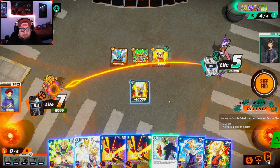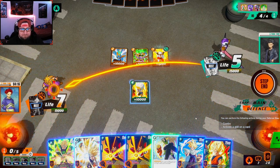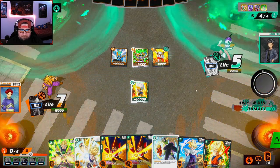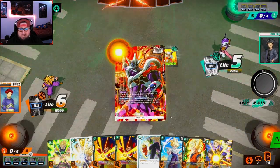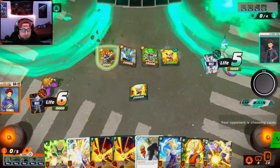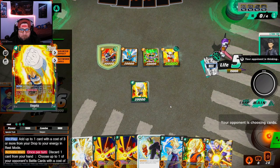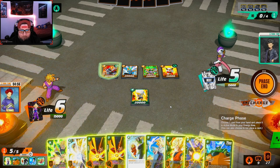At six he has 40k Frieza or Cooler. We can afford to take this hit — this is okay. Oh my god, Androids are so bad for him. He'll put this in rest mode. What is he doing? He's locking down my Gohan — that's okay though. I am so confused about his strategy here.